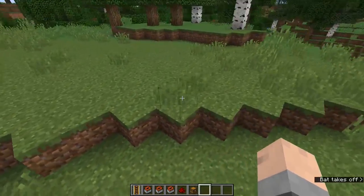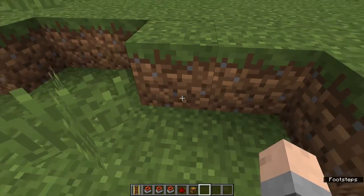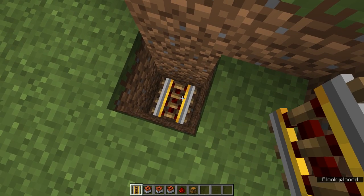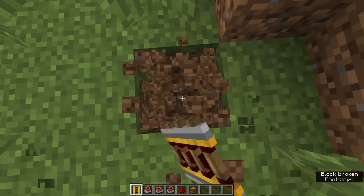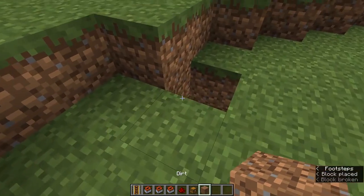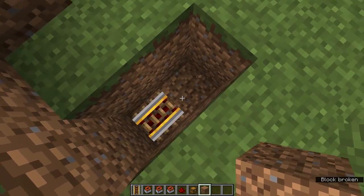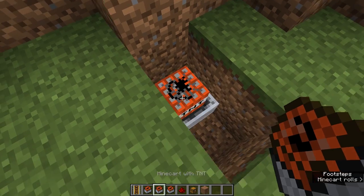Next, what we need to do is find a lip like this in the world, where the world has gone up one block, because we need to use this to hide our redstone. Then dig down two blocks and put a powered rail in the ground. You can see that it is facing this direction. But what we need to do is, wherever we place it, we need to make an air gap in the direction that the rail is facing. So over here, we need to make sure that there is an air gap right there. We also need to load up more than just one TNT minecart.